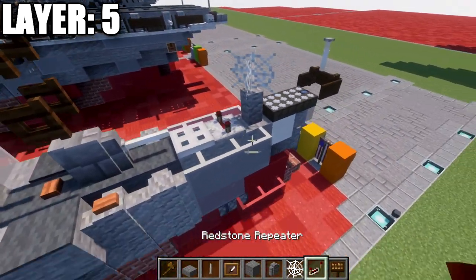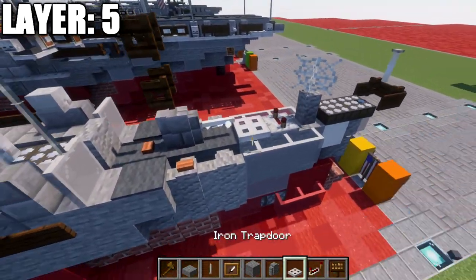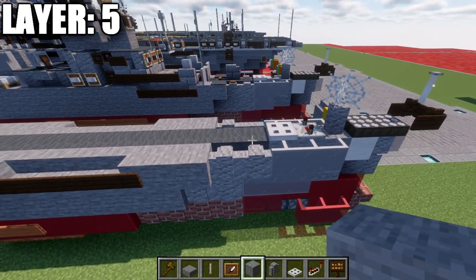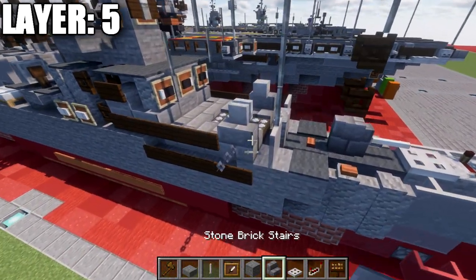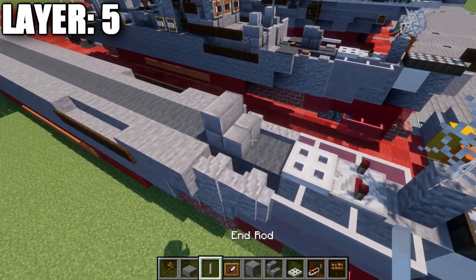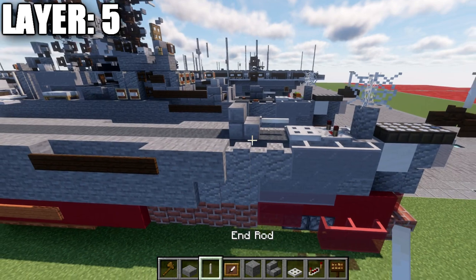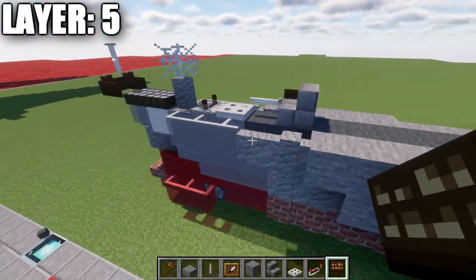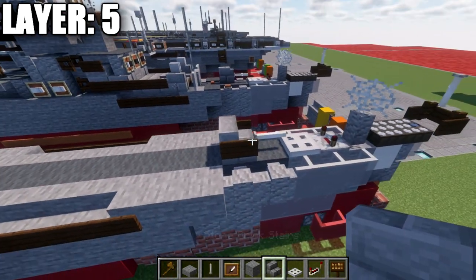Place down a redstone repeater with a notch to spread apart, and then an iron trapdoor directly after that. Now for our gun — this is a little bit complex depending on what version you're on. If you're on Bedrock or Pocket Edition, place a stair here and then an end rod coming off that stair. You can spruce up the stair by placing dark oak wood signs to the sides, but that's really all you can do for that five-inch gun.